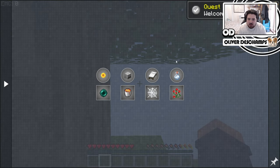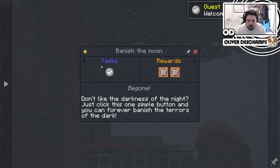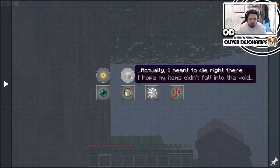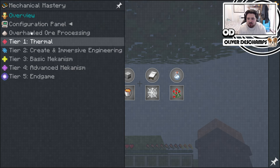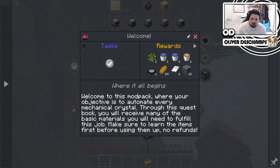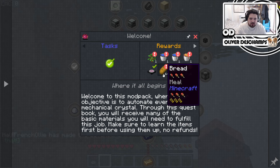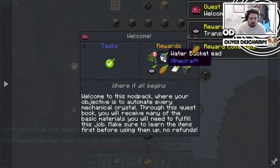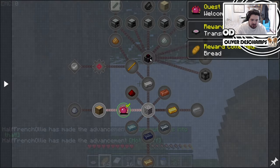So configuration panel. I've seen this — you can either banish the moon, banish mobs and stuff. We'll leave that for now. We'll jump into this. So we get transmutation table, bread, white bread, coal, lava, water, and sapling. Lovely.